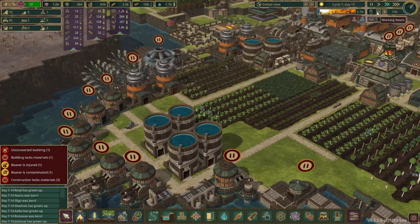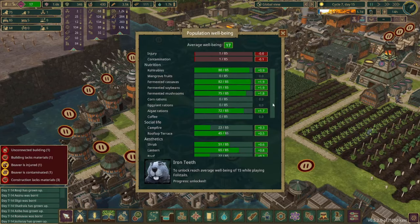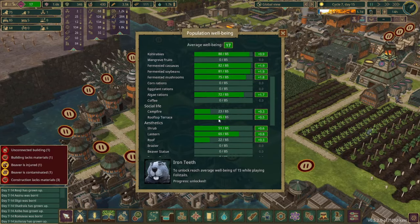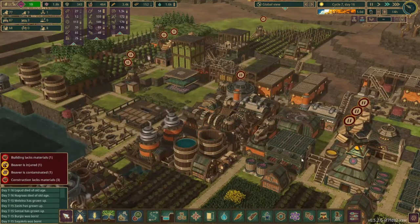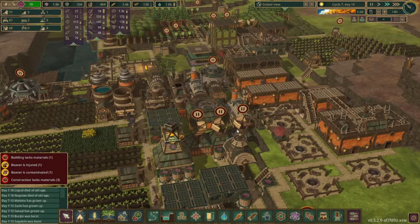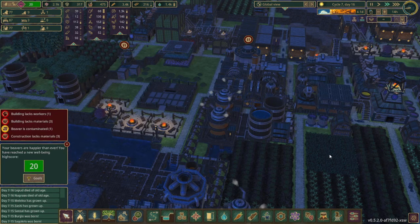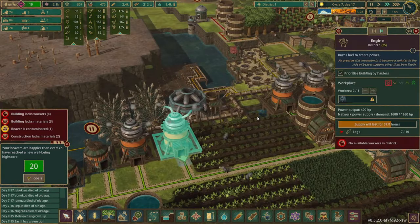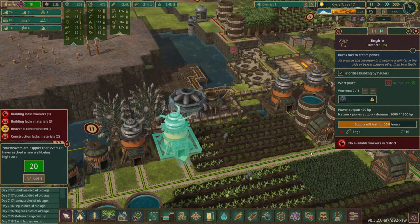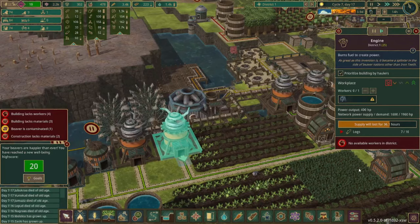We're gonna try dropping the working hours by two hours and see if that gives these beavers more availability to hang out at these different places in the evenings. Oh my goodness, we have eight unemployed beavers — we gotta unpause all these extra jobs. The beavers' well-being bumped up and I don't think I actually made any adjustments other than the time that they work. It also looks like I need to get some more engines set up because when there's not water flowing we're actually not running at full capacity.